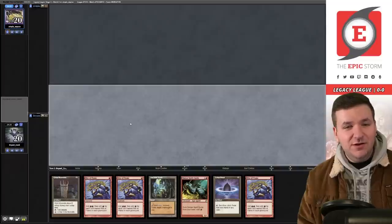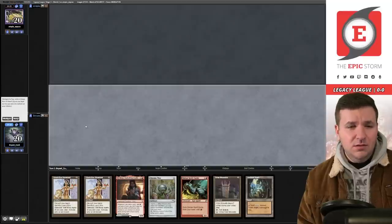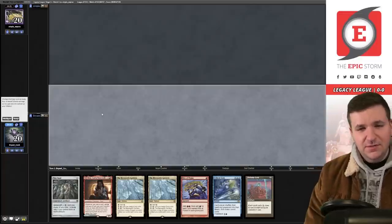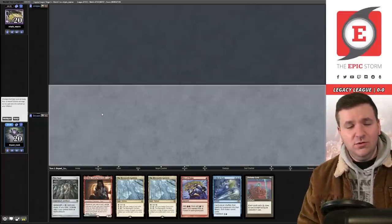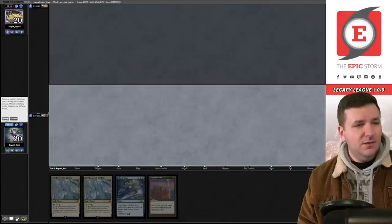Not a good start — we're shipping again. Mulligan to five, we have Bergy but it doesn't do anything. Mulligan to four. Are we supposed to keep this and pray our opponent plays Force? This is a four-card hand with double Gardens Grid.